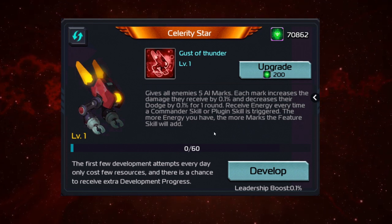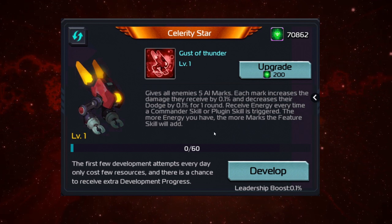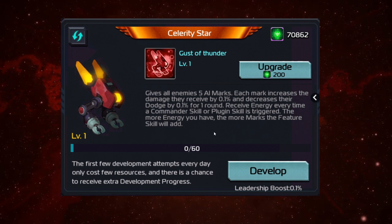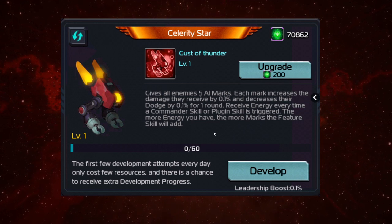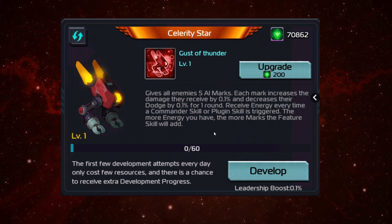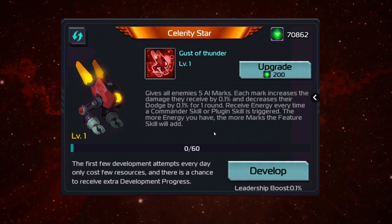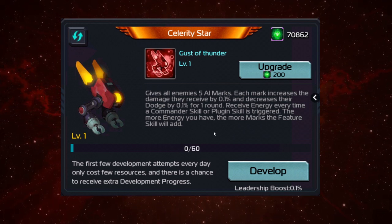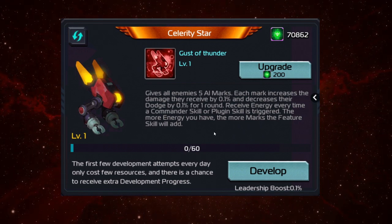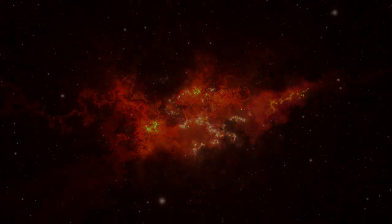You want to use someone that triggers multiple triggers, so you can actually use this and you want to survive into that second round. This is not really used for a one-stop bust. That is the Celerity Star. I appreciate you checking out this video. I am the Grinch. I'm out.